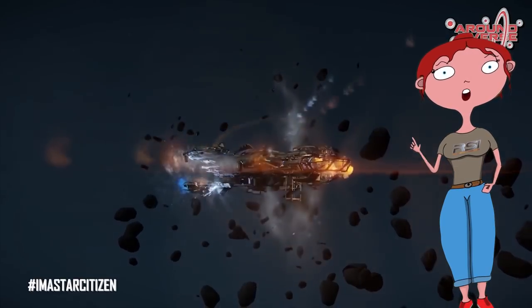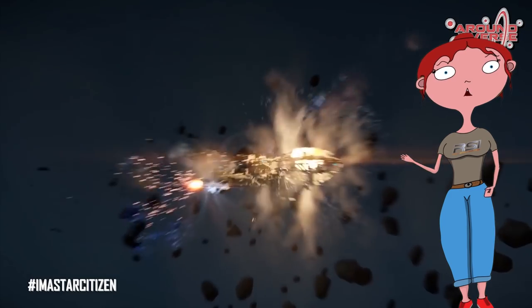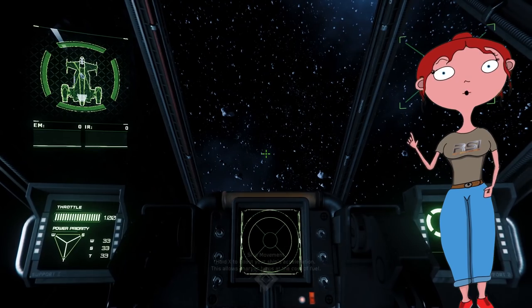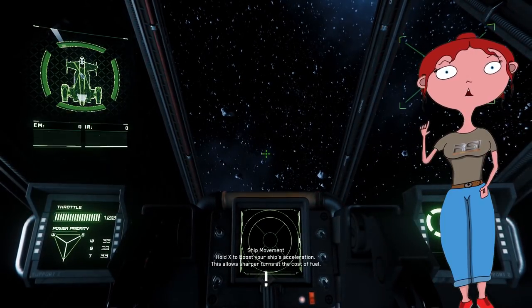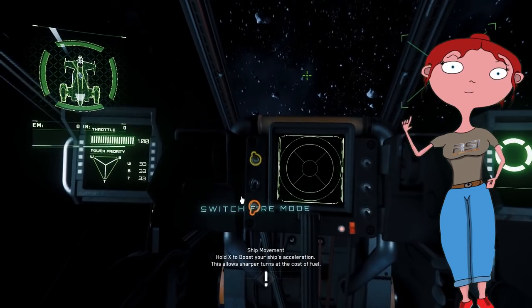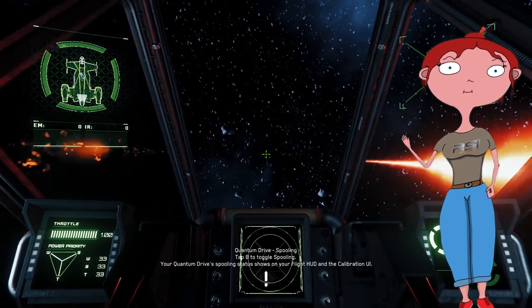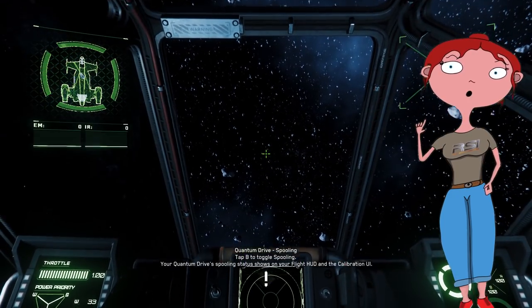Chaque type de tourelle a ses forces et ses faiblesses. Les habitées, par exemple, si elles sont détruites, peuvent rapidement laisser un trou béant dans votre coque, mais possèdent souvent des armements plus lourds que les remote. Elles possèdent également deux modes de tir différents : un mode de tir standard, où toutes les armes tireront à la fois, et un mode rafale, où les armes tireront les unes après les autres. Cette fonction permet de toucher plus souvent un ennemi, mais la force d'impact est moindre.